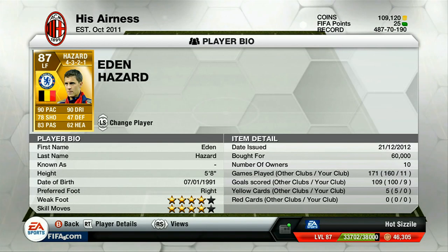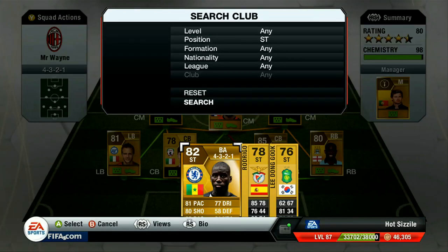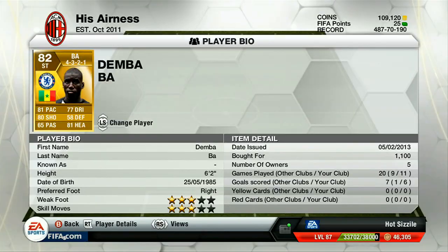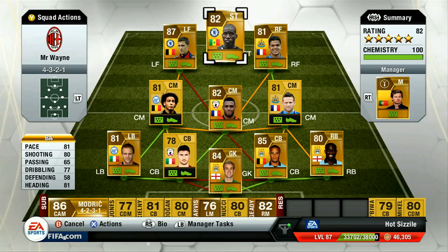Left forward we went with Eden Hazard - very good player and his price is very cheap now at 60,000 coins compared to the 120,000 he used to go for. He's the most expensive player on the team so most of you guys should be able to make this team. The striker is Dembaba, got him for 1,100 coins. Now if you recall, I mentioned that for slow build-up play you need a striker with high dribbling - and that's exactly what Dembaba does not have. He's got 77 dribbling and he turns like a tank.